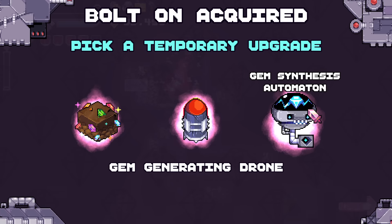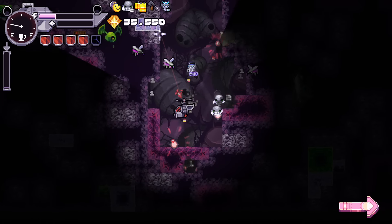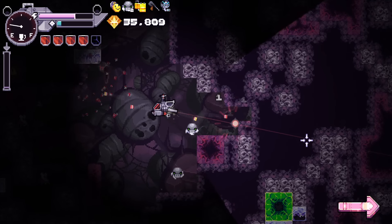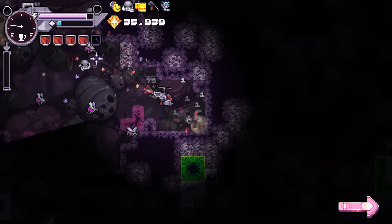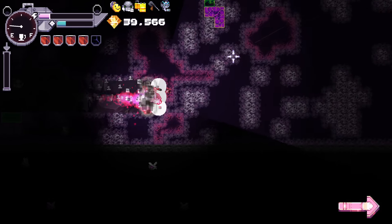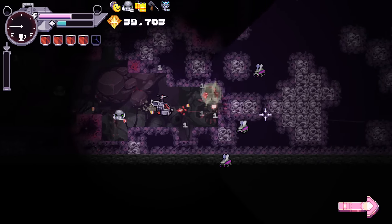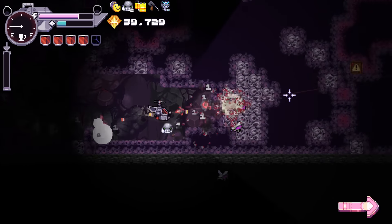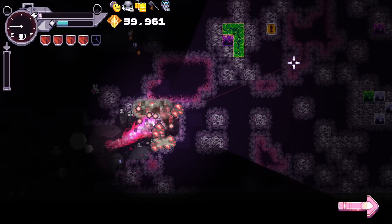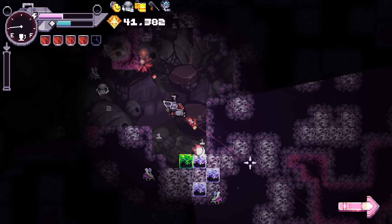Gem generating drone. Found the bottom. Going through the enemy blocks has an interesting trade-off - they're actually a lot quicker. Since we have the explosive shots, they're quicker to mine through, which is kind of nice - using them instead of the other blocks.